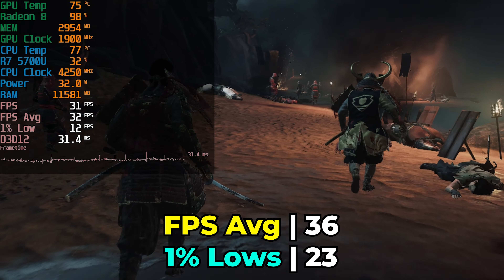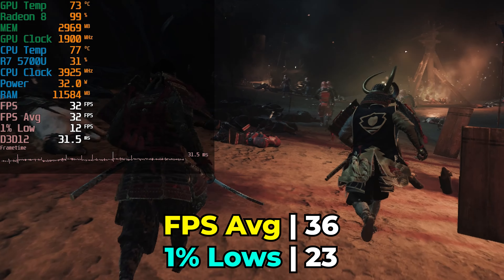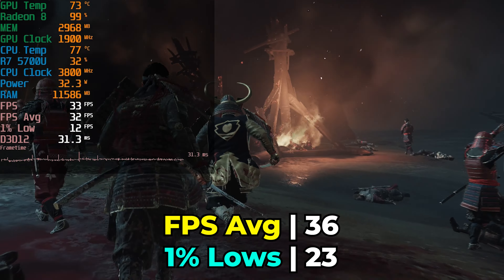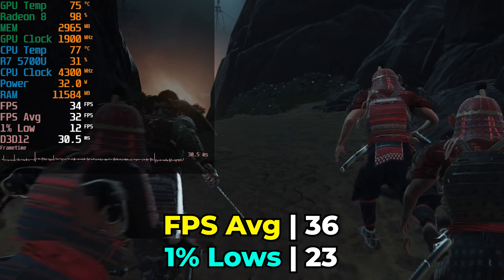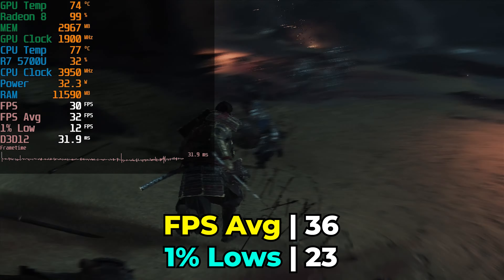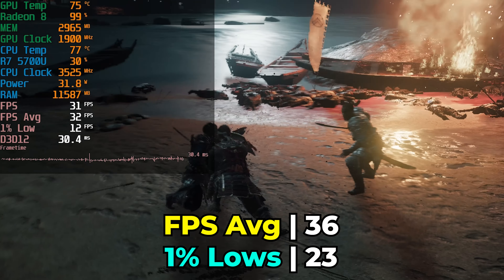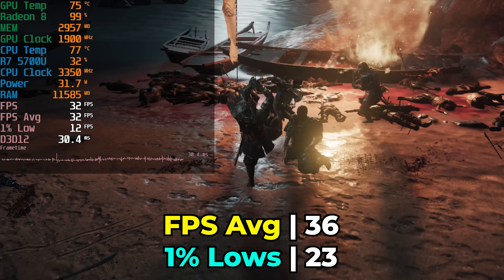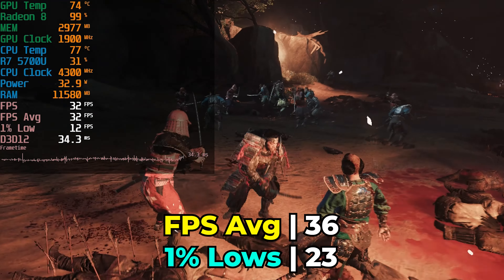Considering this is FSR 3, and FSR 3 only came with minor improvements on visual quality over FSR 2, those improvements have made the Performance Preset a lot more palatable. Though in a lot of scenes, visually speaking, it can still make things look pretty rough, specifically in the background. Anytime a depth of field is used to blur the background, anything happening in that blurred mess turns into a disaster because of the FSR reconstruction at such an aggressive setting.